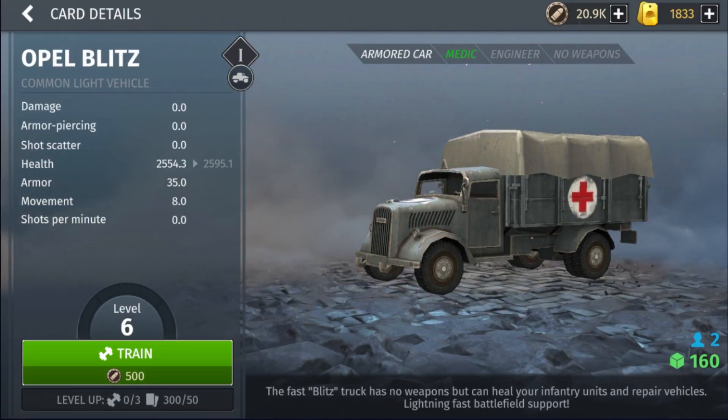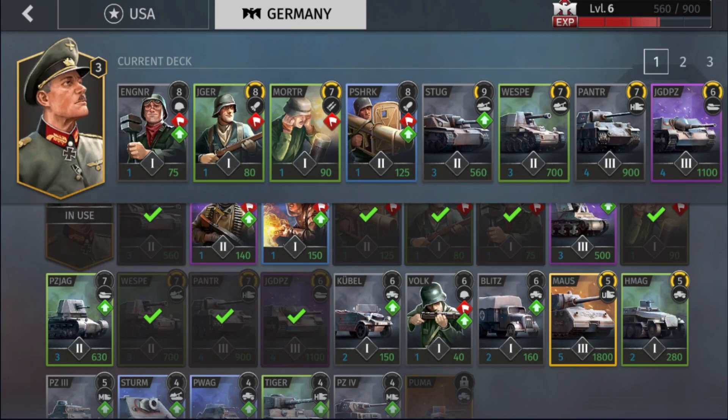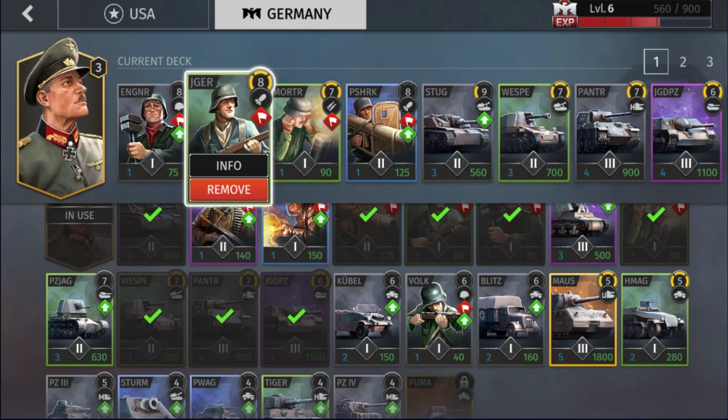The alternative to Engineer is the Opel Blitz, which is a medic truck and engineer combined. The problem is it doesn't repair vehicles very quickly — vehicles in its range still heal reasonably slowly — so it doesn't really help get vehicles back into combat sooner. The Opel Blitz is a legitimate choice, but you probably want to wait until tier 2 to make it. I personally prefer Engineers because they're one pop cap and cheap, and useful throughout the mid game.